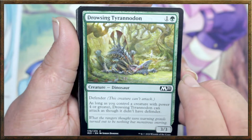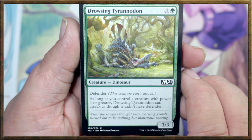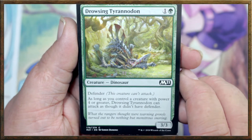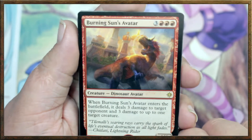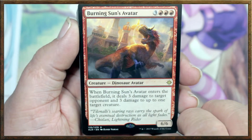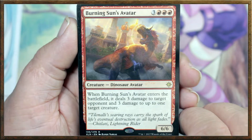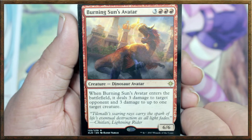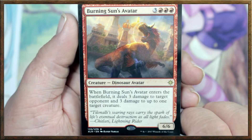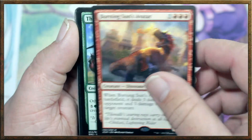We got another Savage Smash. We've got a Drowsing Pteranodon — it's got defender. As long as you control a creature with power four or greater, Drowsing Pteranodon can attack as though it didn't have defender, which is very good. Another Savage Smash. Burning Sun's Avatar — this is a sick card. It is a six-drop, 6/6. When Burning Sun's Avatar enters the battlefield, it deals three damage to target opponent and three damage to up to one target creature. That can be devastating.